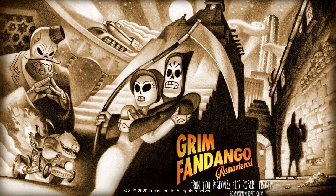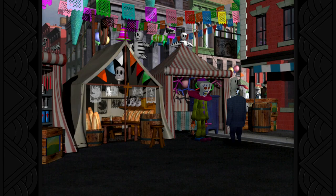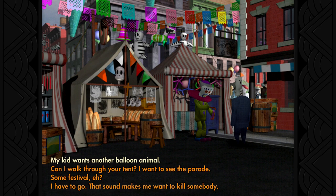Hey everybody, Sean here from thegimiac.com. Here we are today back in Grim Fandango grabbing the 'Run You Pigeons, It's Robert Frost' achievement. This one is going to be a two-parter. The first part is going to be when you head over to the clown in order to get balloons to solve the mnemonic two puzzle.